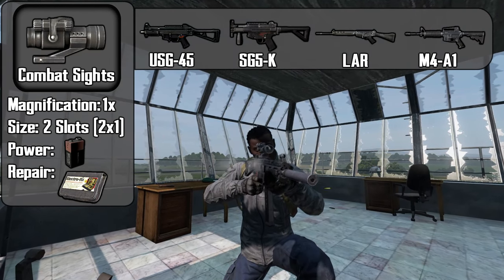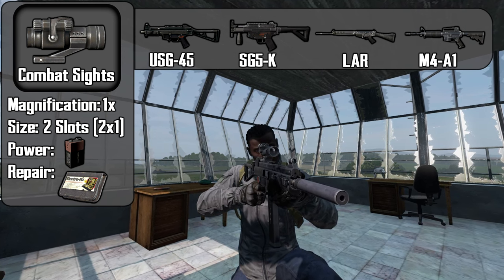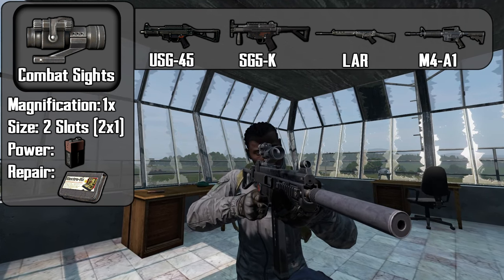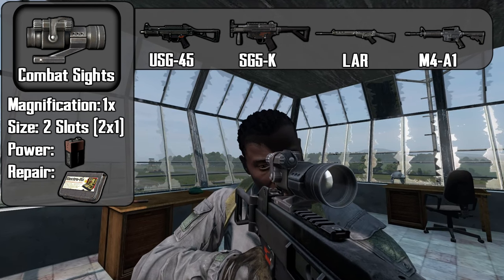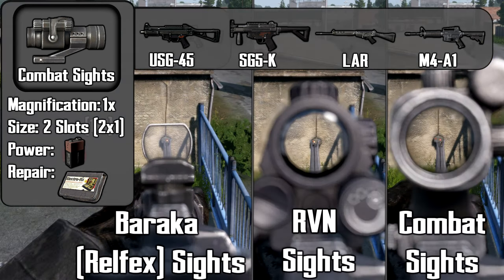The combat sight is our last 1x scope with no magnification. It takes up two inventory slots, requires a 9V battery, and can be repaired with an electronic repair kit. This sight offers a nice wide field of view and has an easily visible red dot.